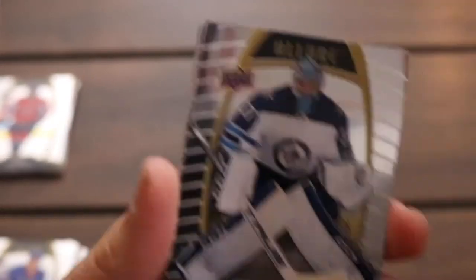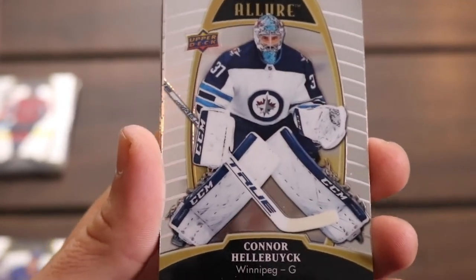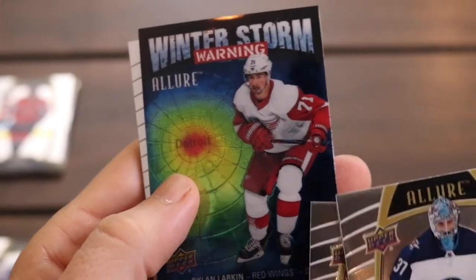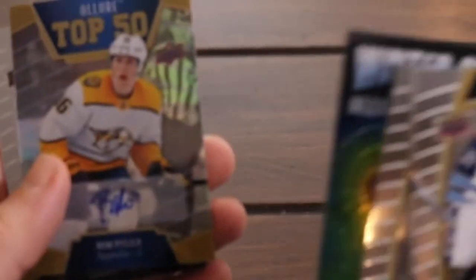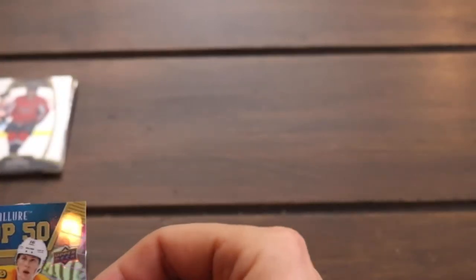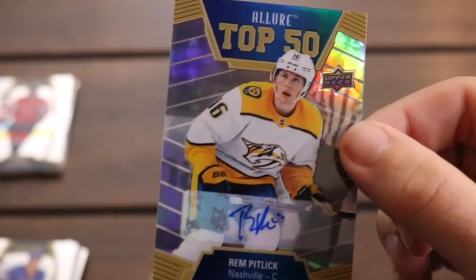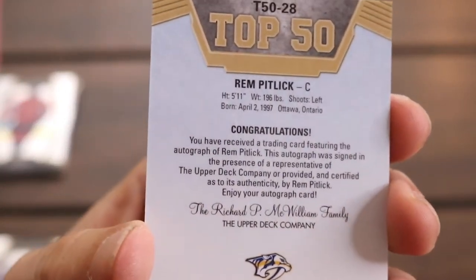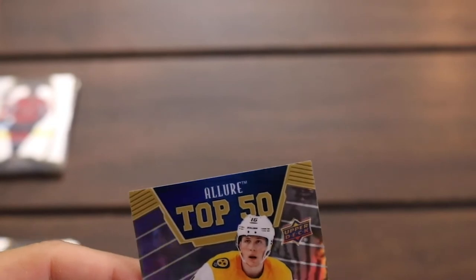I opened this one like I opened it with a chainsaw. Connor Hellebuyck. Brad Marchand. Here comes a Winter Storm Warning of Dylan Larkin — that's just an insert. Oh! We've got another auto — a Top 50 of Rem Pitlick. I am not familiar with his work, but there's the congratulations on the back. That's outstanding. That's another auto.